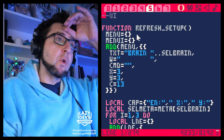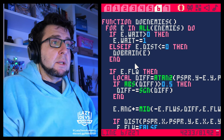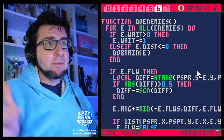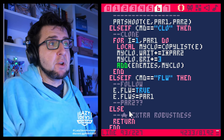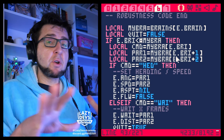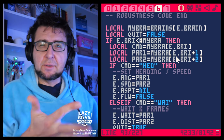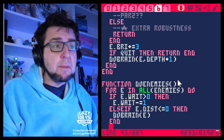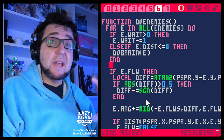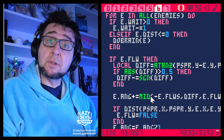I wanted to do a little overhaul of the do-enemy function. Here is where we're actually executing — we're not executing brain commands here. Brain commands are done in the do-brain, where they're translated into target values for animation and so forth. The do-enemy function is where we actually animate the enemy, move it around, change its speed, and actually move it on screen.